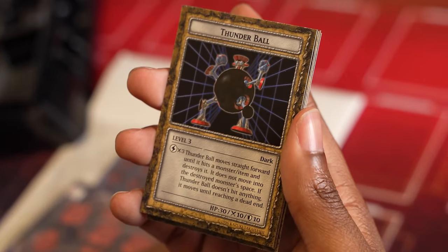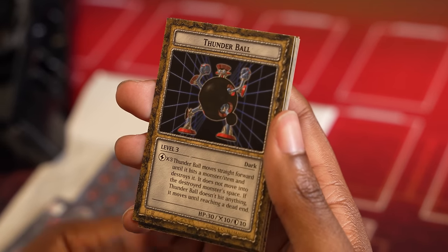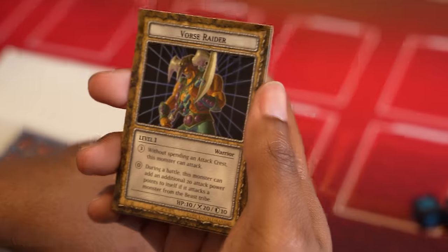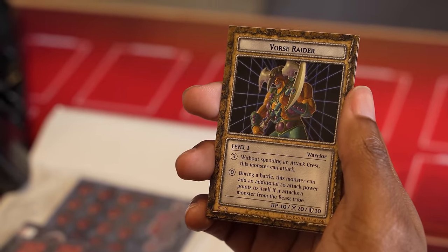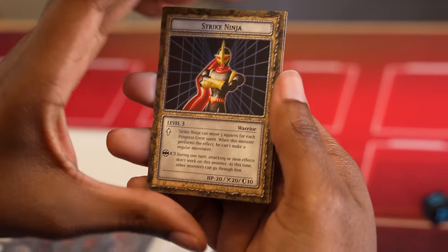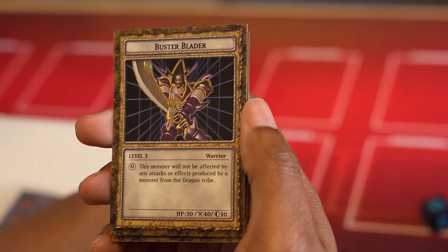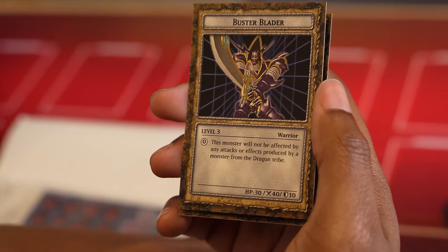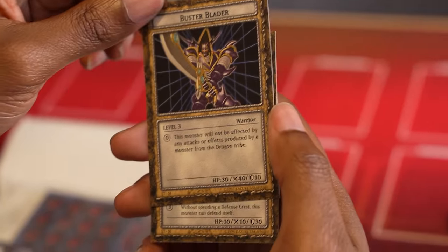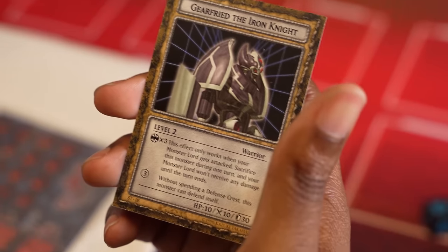We have Thunderball, a level three Dark Monster. If you have three of these little electric things, Thunderball moves straight forward until it hits a monster or item and destroys it - so it's a bomb. Knight of Twin Swords has two different abilities; it's a level two warrior. Force Raider is a level one warrior. Without spending an attack crest, this monster can attack. Strike Ninja is a level three warrior - Strike Ninja can move three squares for each progress crest spent. The Buster Blader, level three warrior - this monster will not be affected by any attacks or effects produced by a monster from the Dragon Tribe.